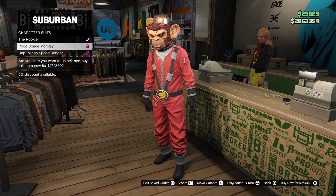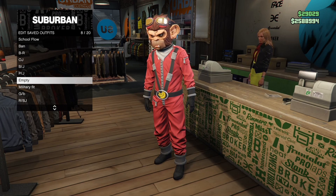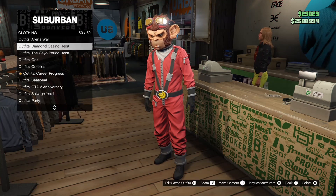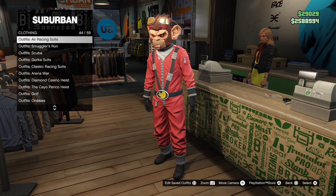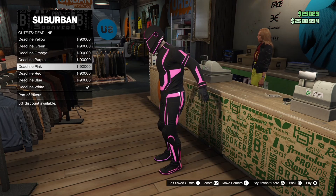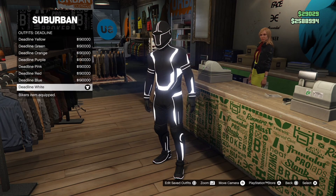For the next part, all we're going to need to do is save this outfit into any of your slots. Then after that, we're going to go down to the outfit called deadline and choose any of those outfits — my preference would be either the white one or the red one.